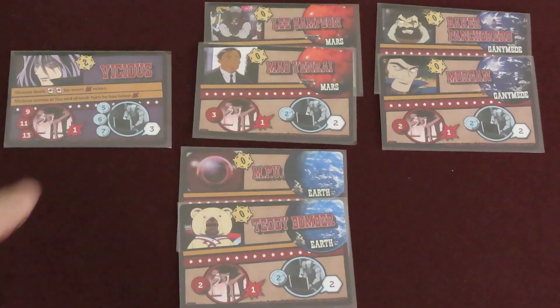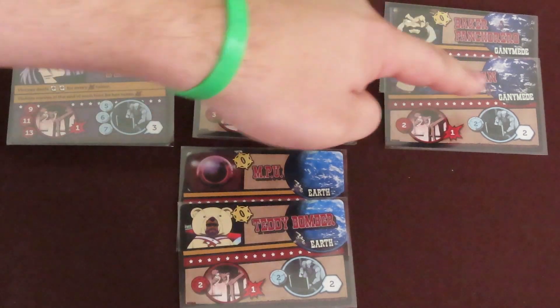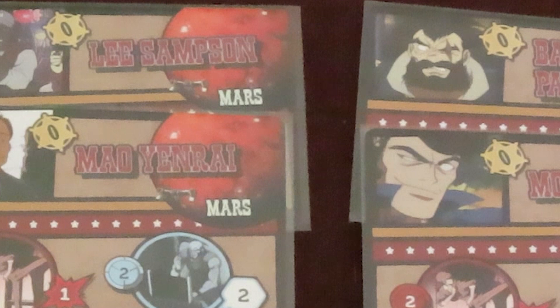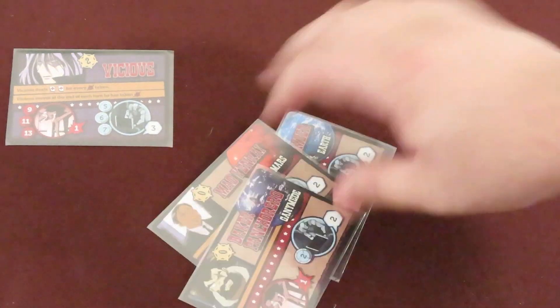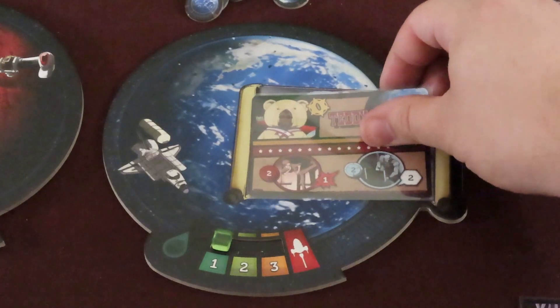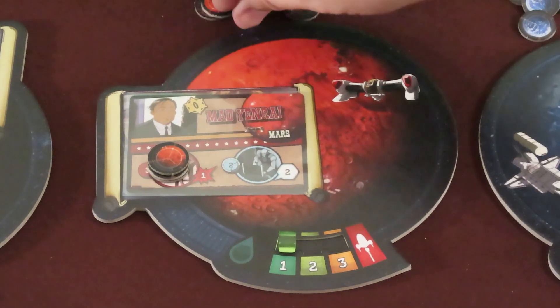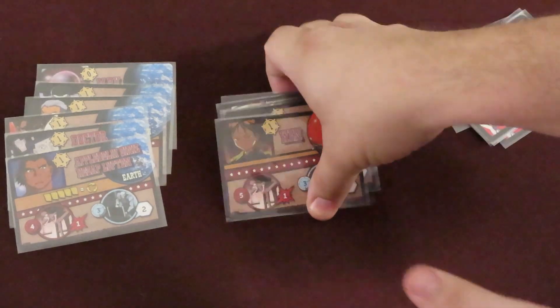Set aside the Vicious card and create three criminal decks, one for each planet. Each should have starter criminal cards — these are the ones with a 0 point value in the Sheriff's Star. Shuffle each separately and draw one from each. Place these criminals on the corresponding planet boards. Add the indicated number of capture tokens on the spaces for them. They'll have a resistance pile and an investigation pile. Combine any remaining criminal cards with their corresponding planet deck and shuffle each separately.